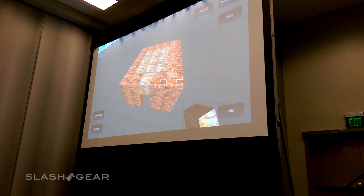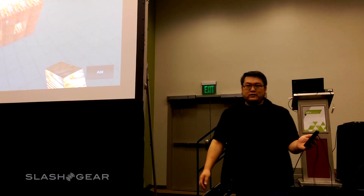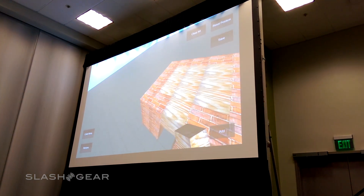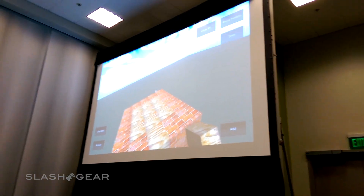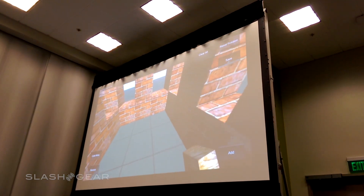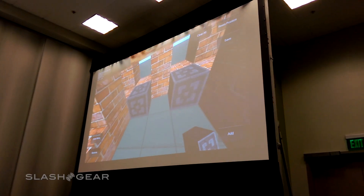So now there's basically the structure on the floor in front of me. If I walk over here, I can look at the house from this direction. The nice thing about the fact that we have full 3D tracking is that I can actually crouch down and get inside the house. So if I want to, I can lay down some furniture inside — having a little stove or something.